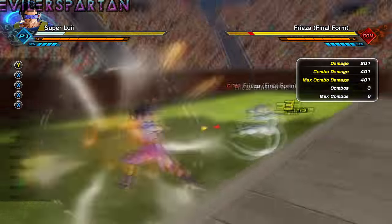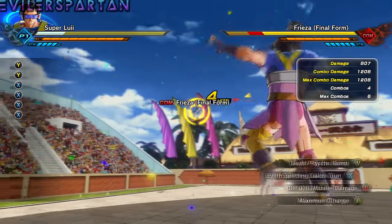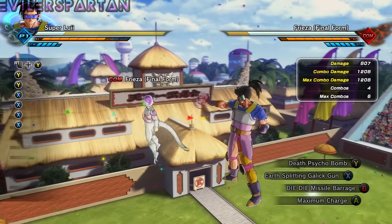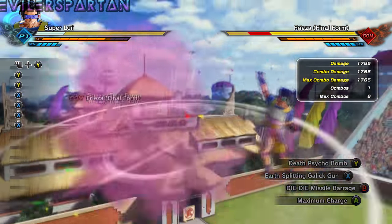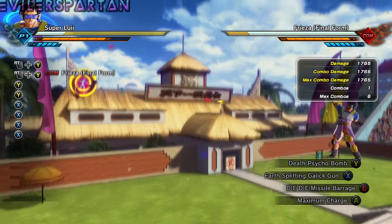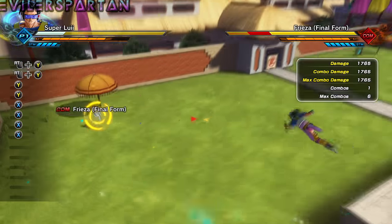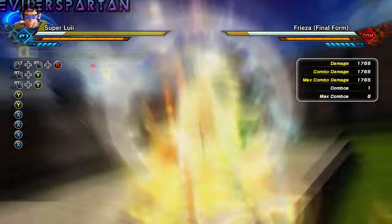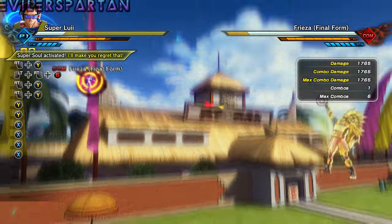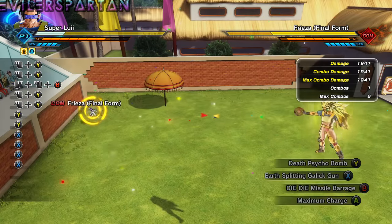Let's take a look at Death Cyclone Bomb. I'm going to kick Frieza up in the air just so I can see how it looks. I haven't used this move before, but it's pretty cool. As you can see, this is one of the moves that Frieza used against Krillin when Frieza killed Krillin. You get 1,765 damage, and with Super Saiyan 3 you get 1,941 damage.